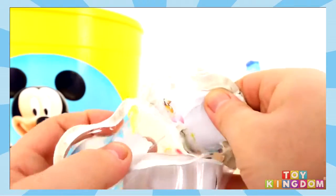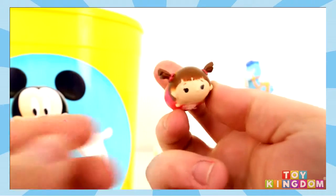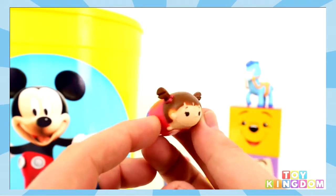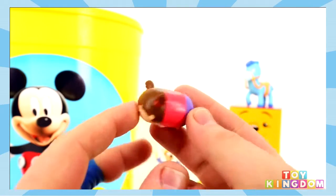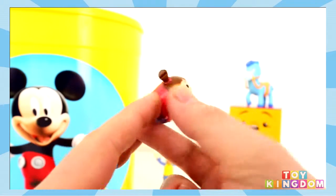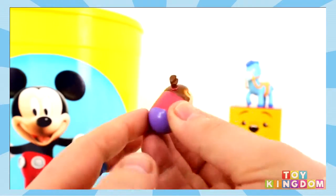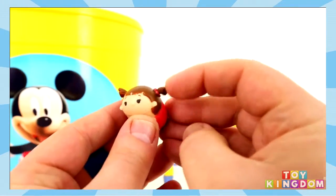Let's see which one's in the surprise part. And we've got this one here — I cannot remember her name. I think it's Boo from Monsters Inc. I could be wrong though, I'm pretty sure it's Boo — the little girl. Please let me know if I'm wrong guys. She's super cute, look at her little pigtails — you can give them a little wiggle.